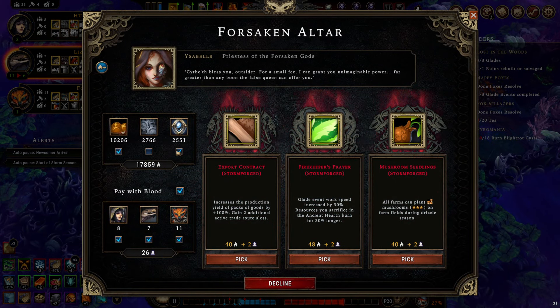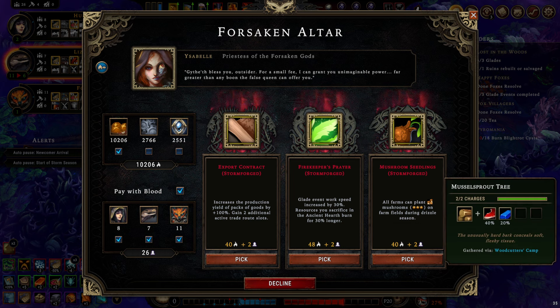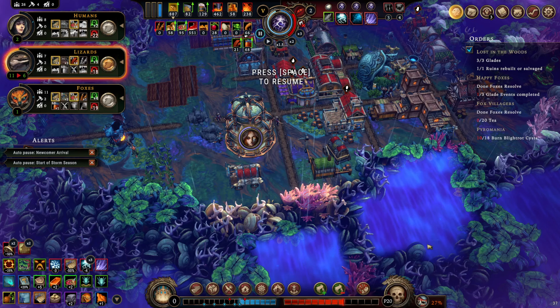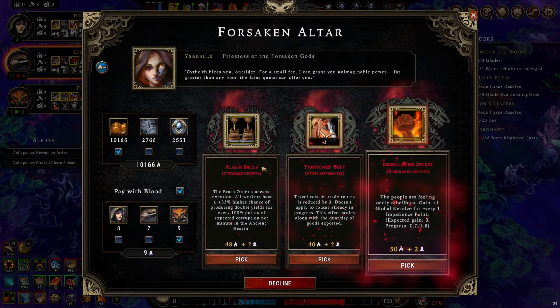Killing people is free — mushrooms. All farms can plant mushrooms on farm fields during drizzle season. We don't need packs — glade event is faster, that's pretty good here. This is also really good. What do you guys think — prayer or mushrooms? I guess I'll take the mushrooms.